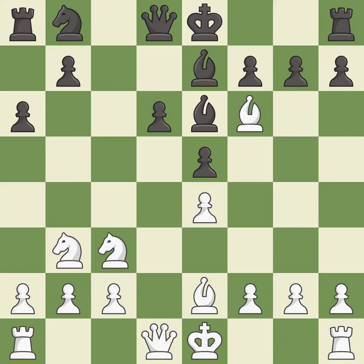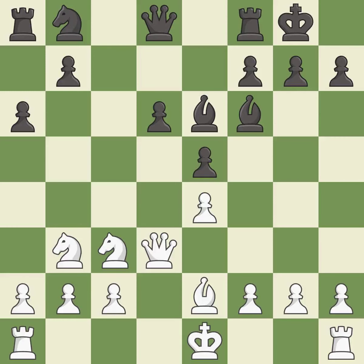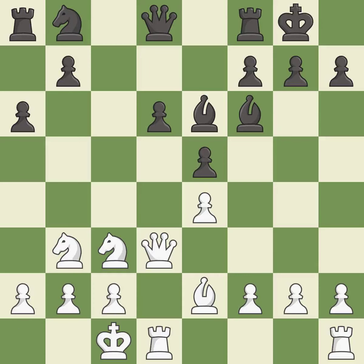After all captures, this is an equal trade. This develops a queen off its starting square, getting it into the action. Castling gets the king to a safer square out of the center of the board, while also developing a rook. Castling king's side tends to be safer because the king is further from the center. The rooks can see each other now, allowing them to provide mutual defense.